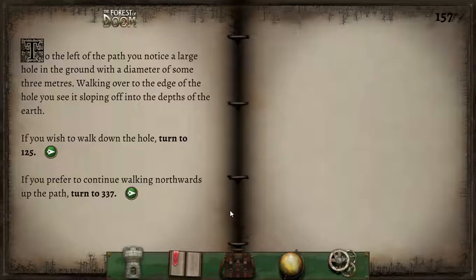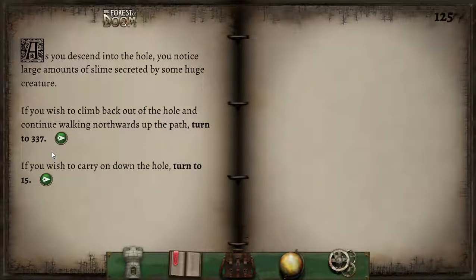To the left of the path, you notice a large hole in the ground with a diameter of some three metres. Walking over to the edge, you see it sloping off into the depths of the earth. We will absolutely go down here and explore. As you descend into the hole, you notice large amounts of slime secreted by some huge creature. That's starting to look dangerous now.